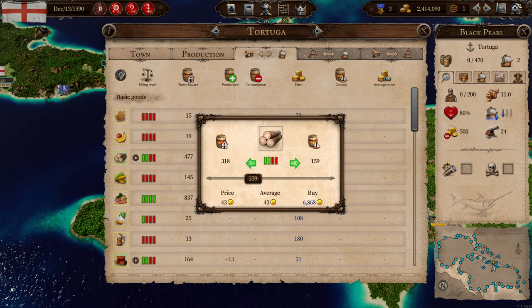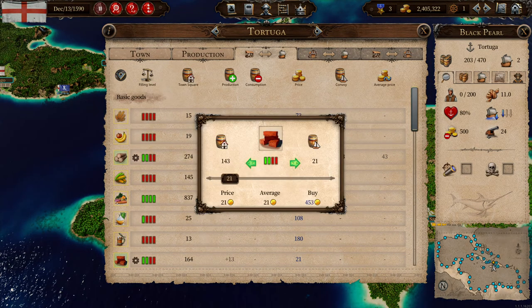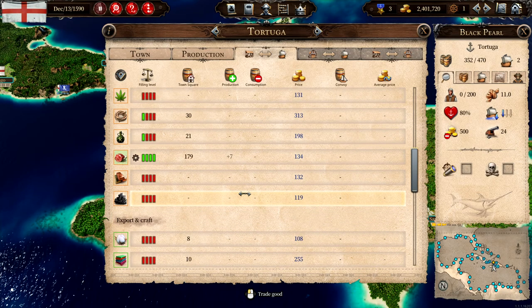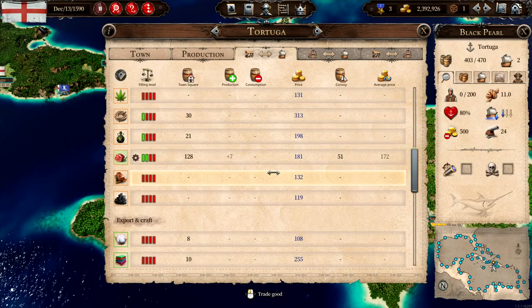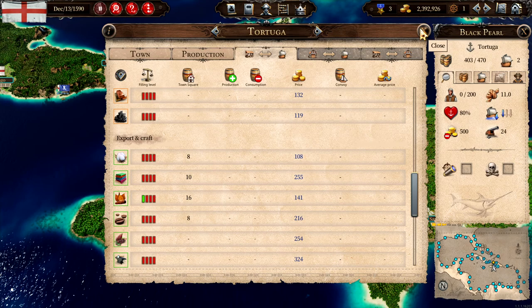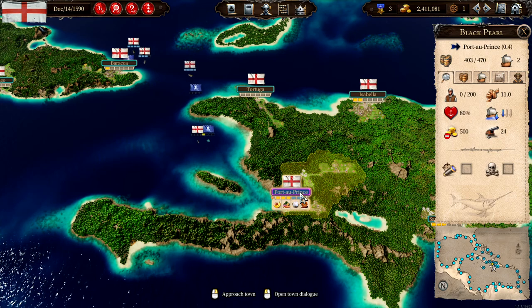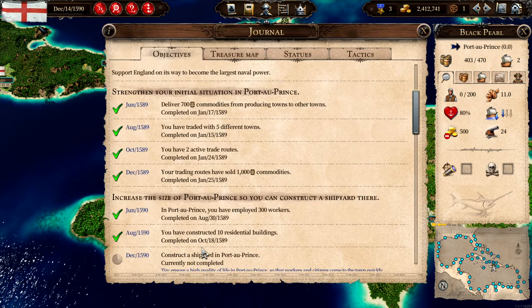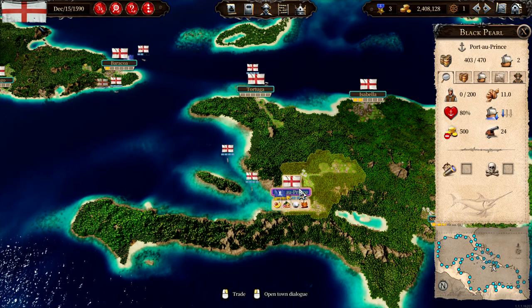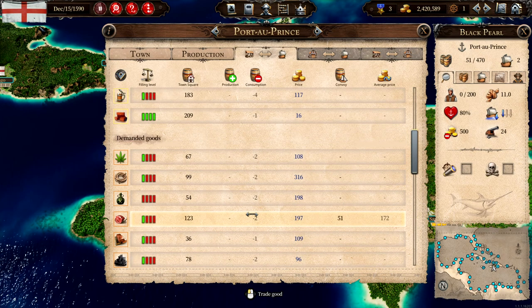How much cargo space do we have? 470. Let's go with 200, and maybe 150. We'll grab some meat too — they're quite low here so I think we're fine. Let's head back and hopefully the shipyard will be built, because it's the only thing we are waiting for there. And we sell everything we got.